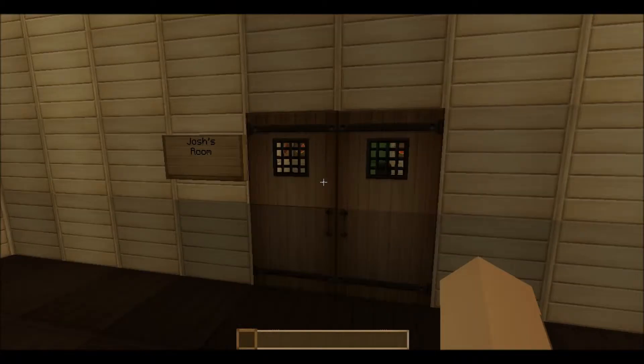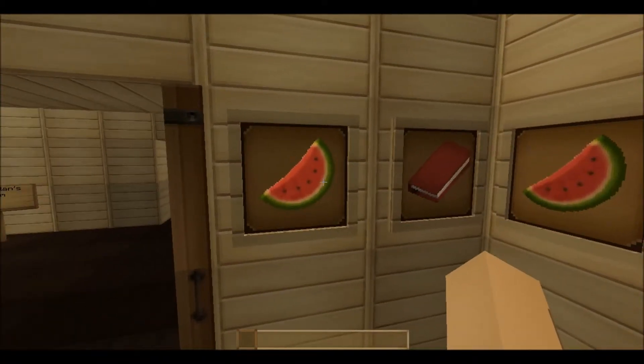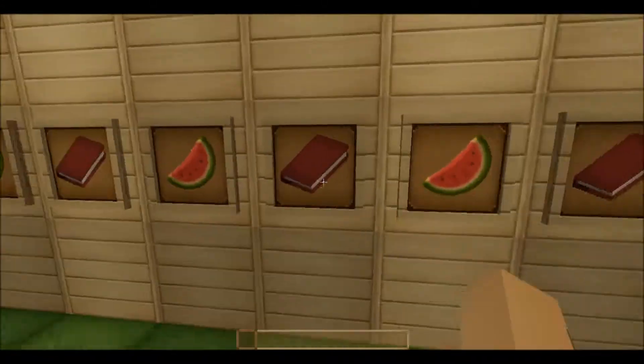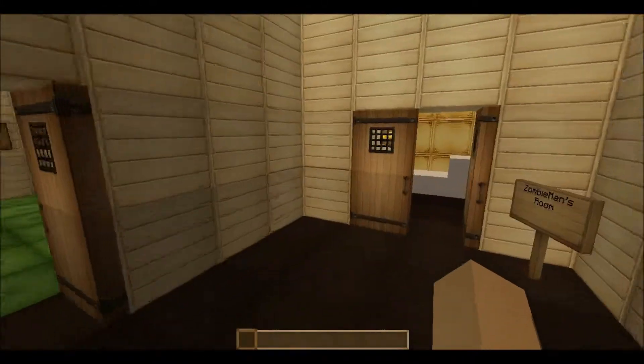This is Josh's room - Game Melon 01, home of the melon. I have melons and books to represent his melon-ness and his intelligence. He's a problem solver, reasonable and stuff like that.